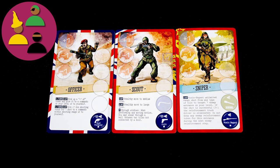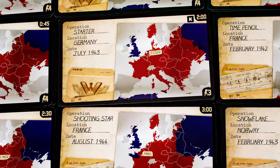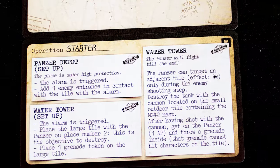Variable player powers — each commando has unique powers and are double-sided. Dice combat and stealth is resolved with dice. To play a turn, first select one of the missions. It will show you how many commandos you need and how long the game will take.